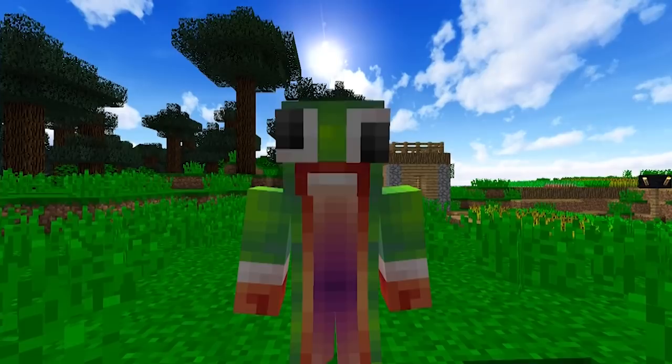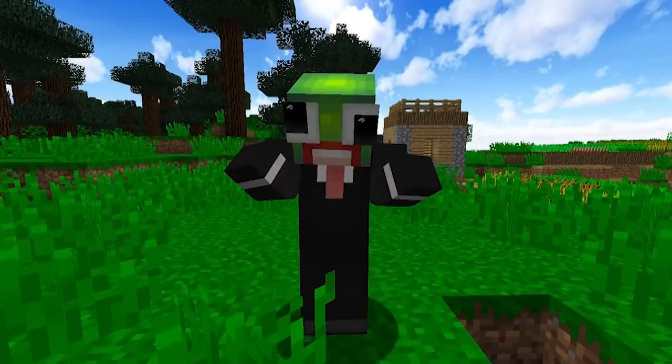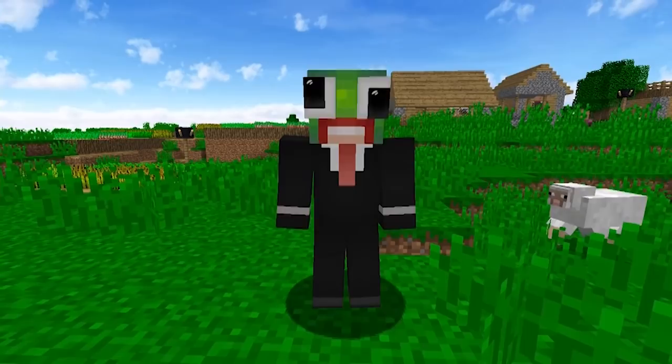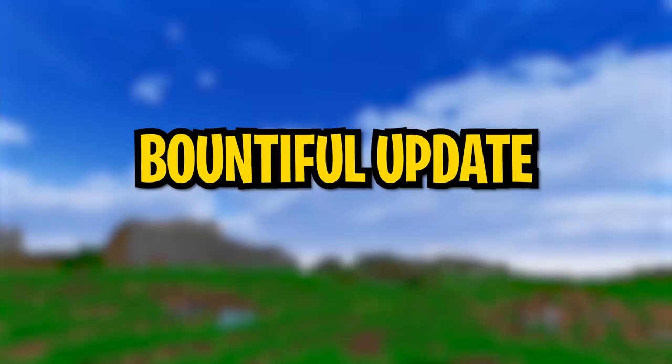Number two: skin updates. Another game-changing update in version 1.7.6 is a series of improvements made to the skin system that allows us to improve the way our players look by making it a lot easier to change the skin. I'm sure you guys love to customize your look and make some awesome skins, and that wouldn't be available without this update. Long gone are the days where we wouldn't be able to customize our appearance like we do today.